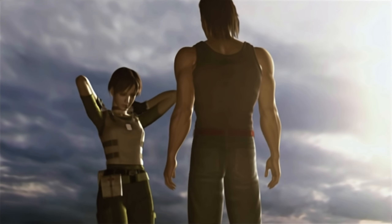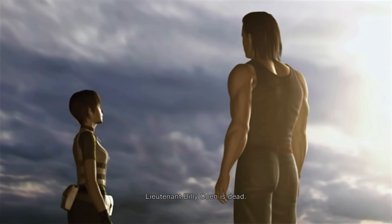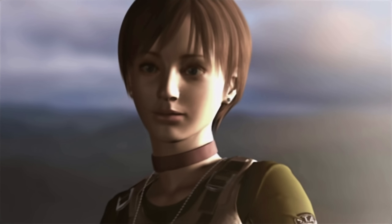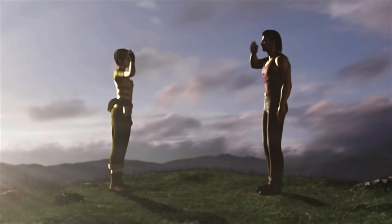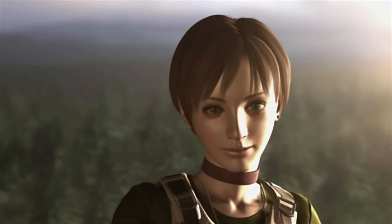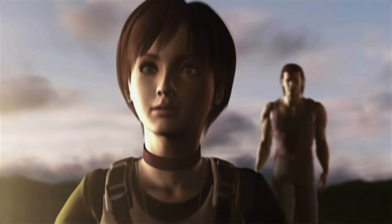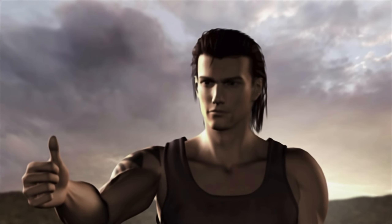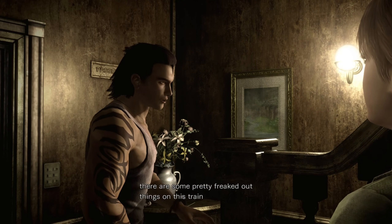And with that, we escape. Rebecca heads to the Spencer Mansion in the distance, takes Billy's dog tags, and tells others that Billy is dead — giving him a chance to disappear. Billy goes somewhere, probably to the island where Resident Evil characters who randomly disappear end up. I'm sure Carlos is there, and Sheva as well. So that is Resident Evil Zero.